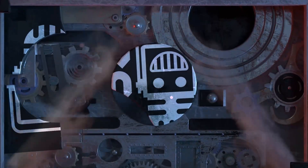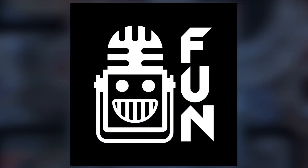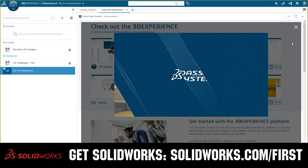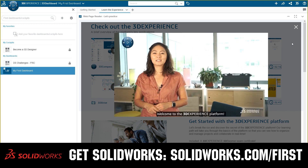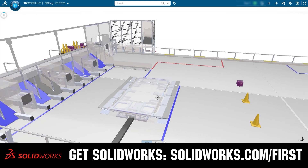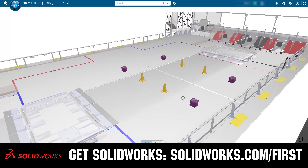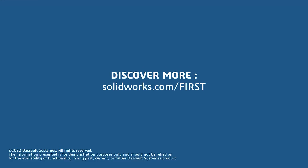This video on First Updates Now is made possible by viewers like you and also the following sponsors. If your team is using SolidWorks, make sure you log into the 3DEXPERIENCE platform to gain access to tutorials, collaborate with other users, and download the Charge Up field and kit of parts. Go to SolidWorks.com slash First and click on Log into 3DEXPERIENCE platform to gain access.